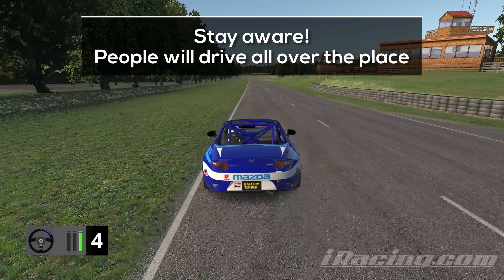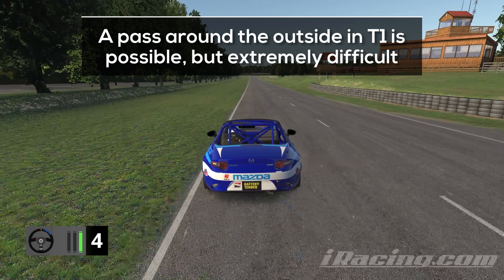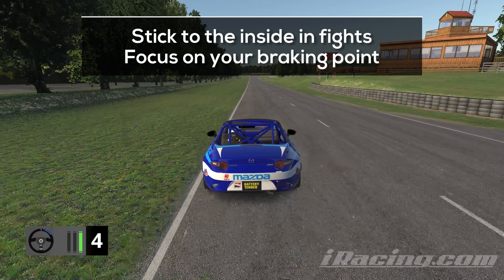We are on the main straight, and based on my experience there will always be a lot of action around here. People will swing from side to side, try to break the draft, try to attack, try to defend — it will be chaotic. All you need to remember is to stick to the inside when you are in a fight, no matter if you are attacking or defending, because the inside line is way superior over the outside line. An attack on the outside in turn 1 works only when the attacking driver is also way superior in skill compared to the defending driver on the inside. When both drivers are equally skilled it's almost impossible to make the pass happen. So just stick to the inside, mind your own business, and focus on the braking zone.